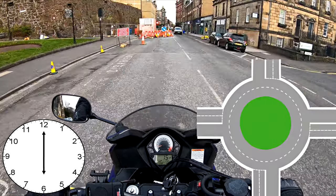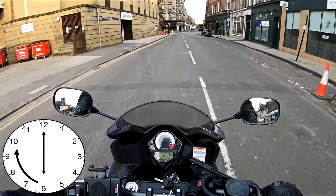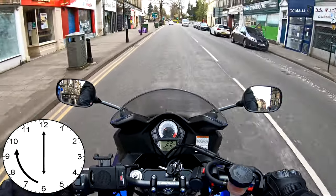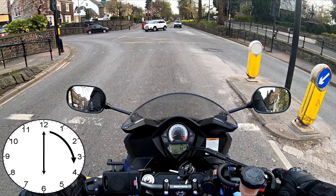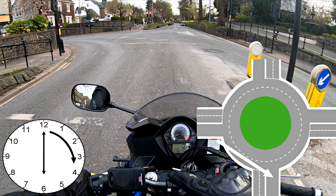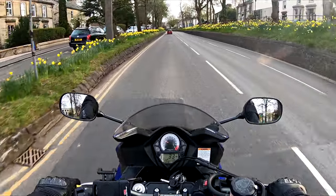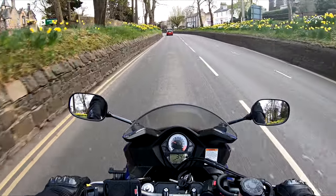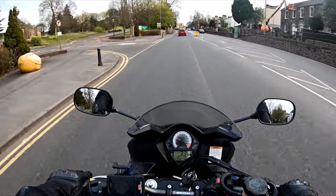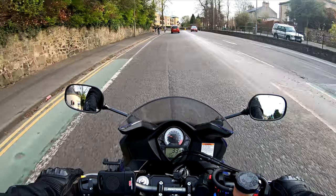So if you wanted to take the first exit and it was where nine would be on a clock face, you'd be in the left-hand lane. You can even go all the way around the roundabout and come back along the road you came from, because six is still an exit. I'll put a link in the description of a really good website with an illustration of a four-exit roundabout. The principle is exactly the same for a bike as a car — roundabouts are universal. It doesn't matter if you're on a motorbike, in a car, or on a tractor.